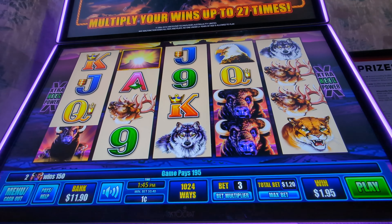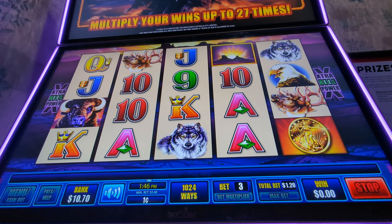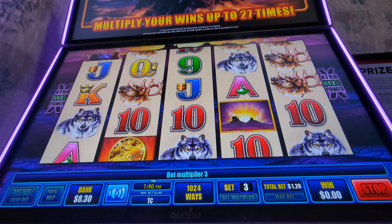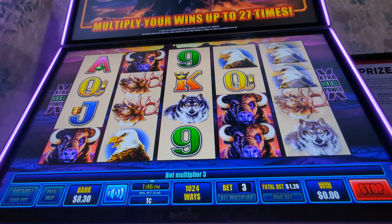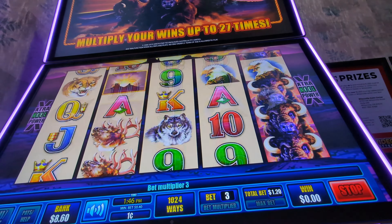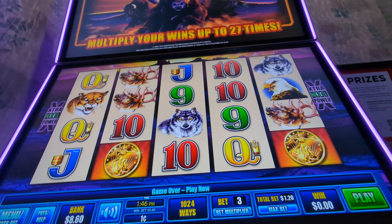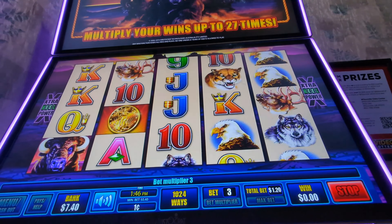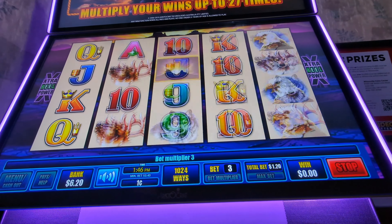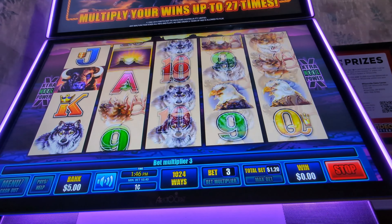A dollar ninety-five — buffalo please, buffalo. Coin. Buffalo — oh man, we needed those buffaloes on the left side. Oh boy, look at this. Coin — oh! Nothing, no buffalo.